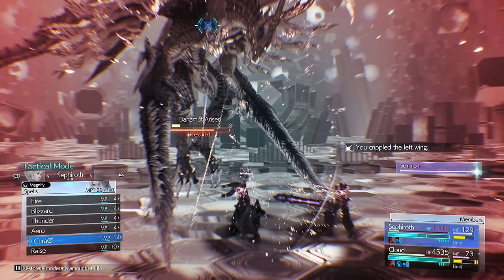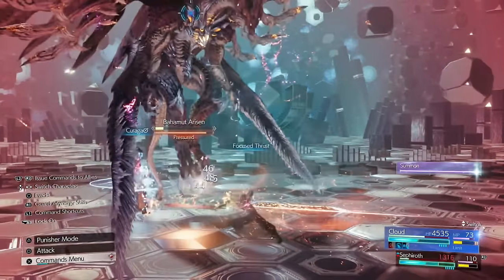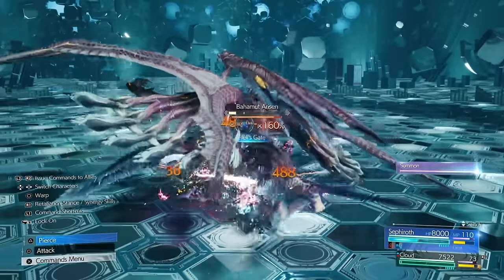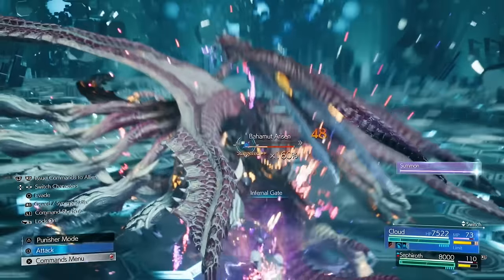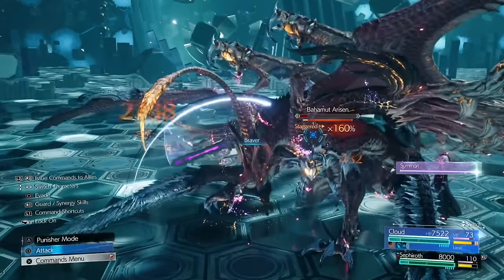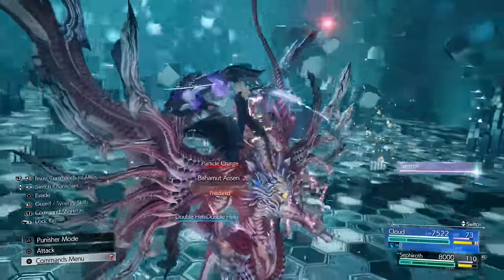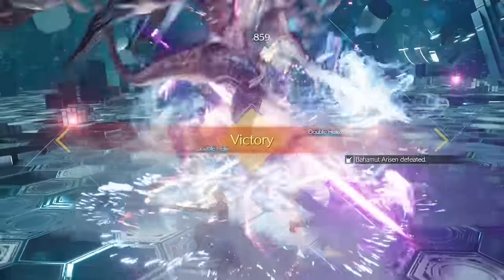I was getting some bar with Sephiroth to make sure he lives — I don't want him to die here. Focus Thrust, Focus Thrust — there we go, finish it. This is Cloud's time to get him fully staggered. And there we go — Bahamut Arisen is down. You're onto the last boss if you reach this point.